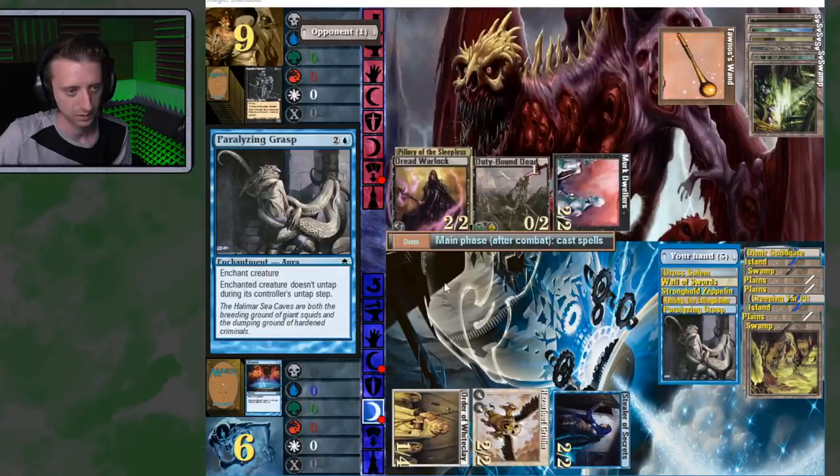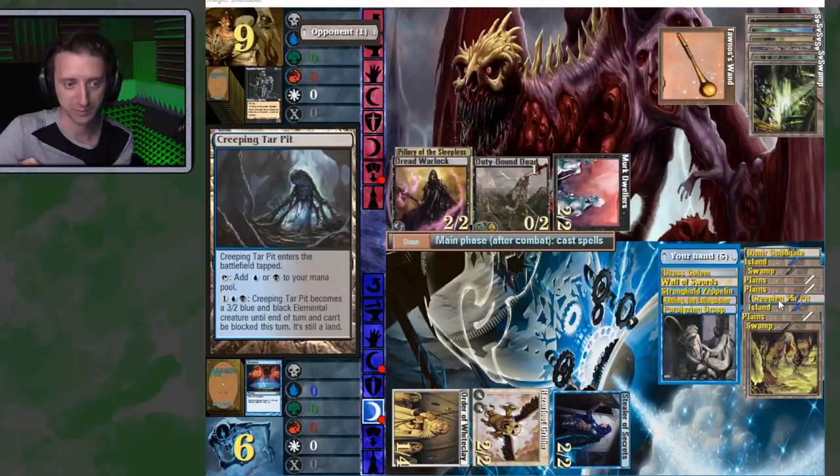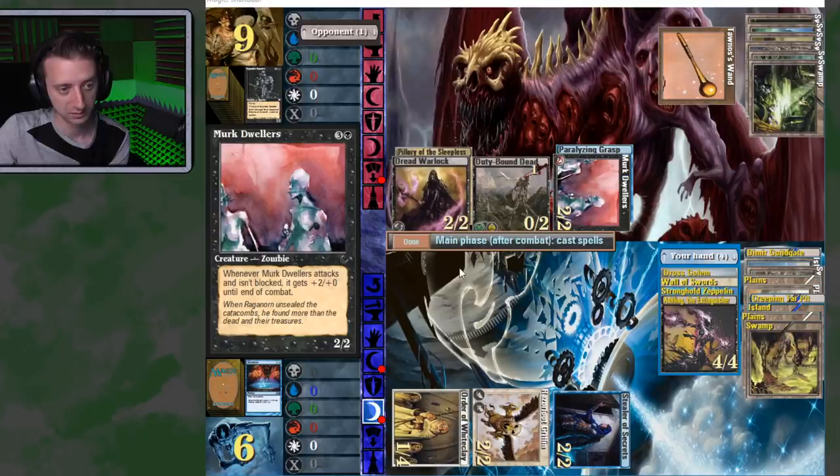I think I will attack with everybody. The Stealer of Secrets got through, which allows me to draw a card. I actually got the Paralyzing Grasp — that works for me. Other plan was to play Ashling and play Stronghold Zeppelin. He'll probably attack me for 5 again, I go down to 1. My turn — I attack with everything, even activate the Creeping Tar Pit and attack in for an extra 3, just to be sure. Getting this and making it so you can't attack anymore — also good.